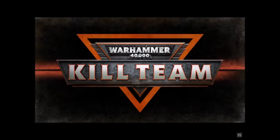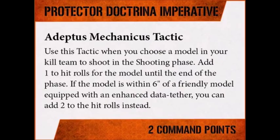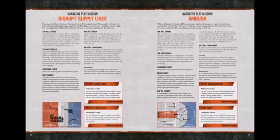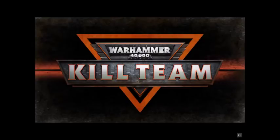We already have the miniatures, terrain, rulers, and dice. But we need a core manual, boards, the kill team specific tactic cards, the kill zone specific missions, and the terrain specific environment cards. The only way to get this is to buy almost everything.